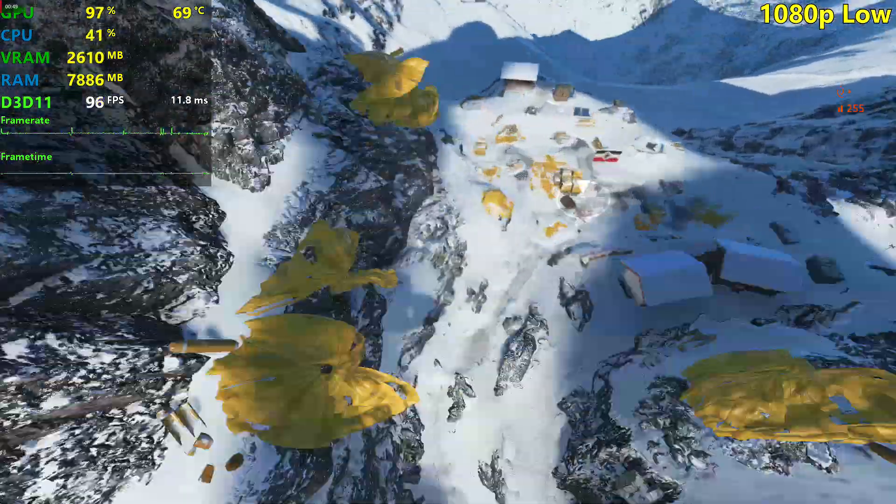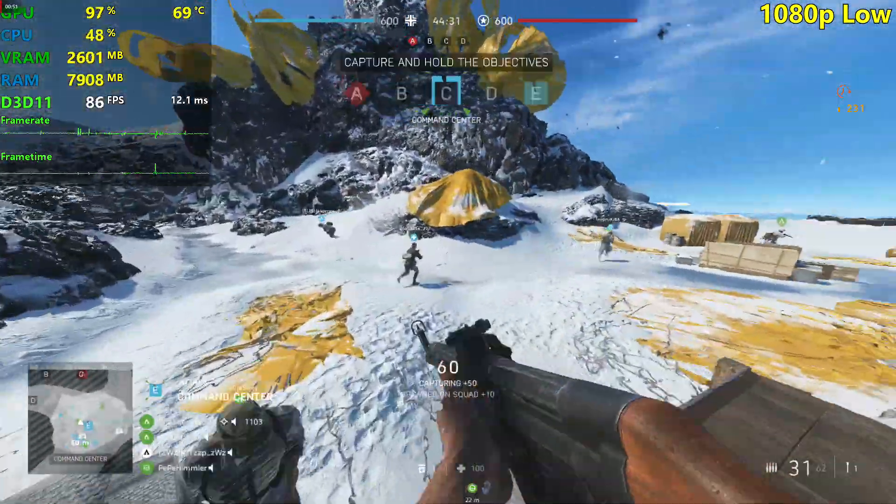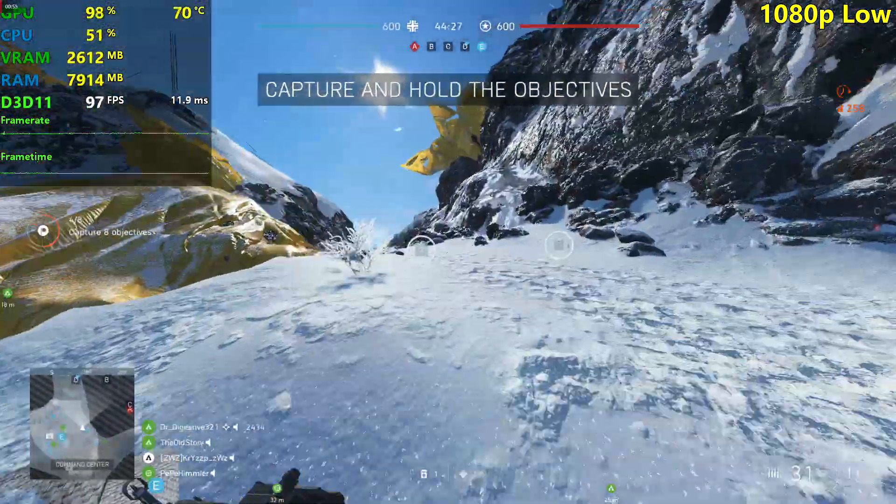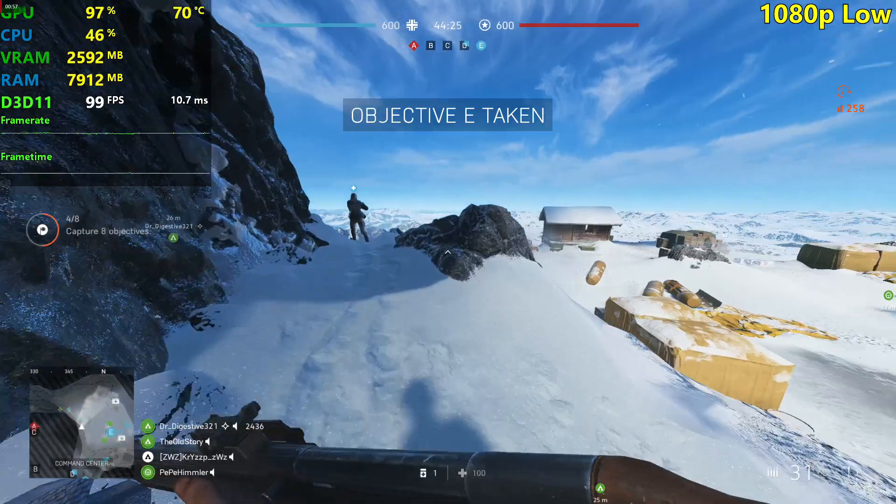Okay, let's spawn in. We're seeing around 90 FPS here on low, 1080p — really good stuff, really good performance here for the R9 280.